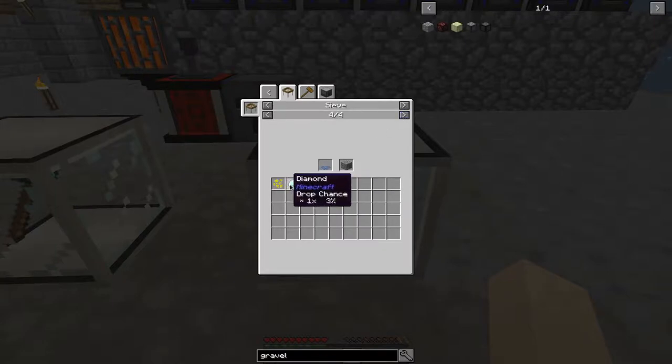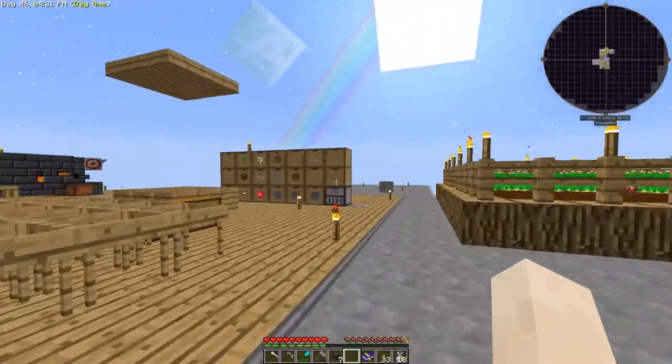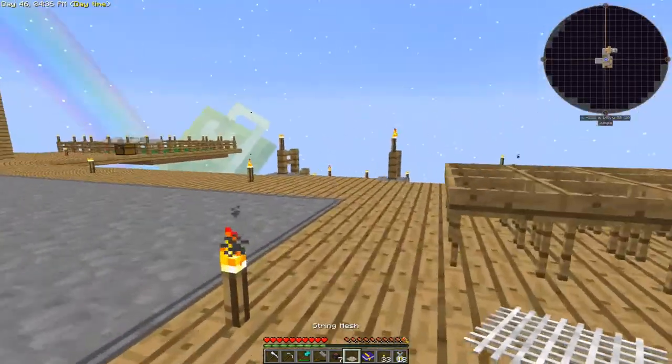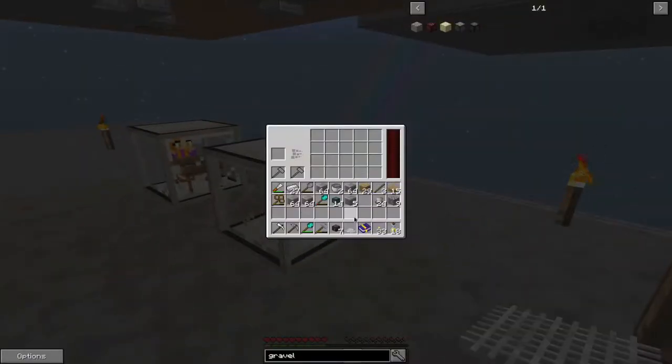If we skip ahead to the diamond mesh, we'll get all of the different kinds of resources that we can possibly get from gravel. The first one is going to be a string mesh. I might still have some extra up here. That is string mesh — got it. So if we put that in there.